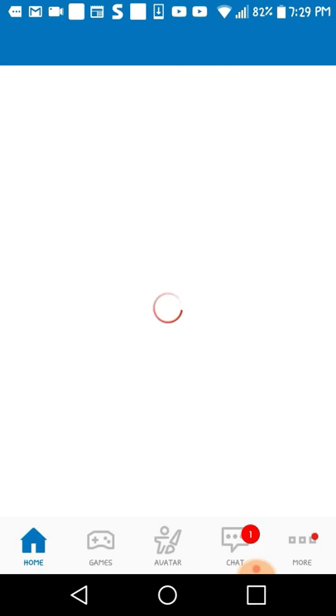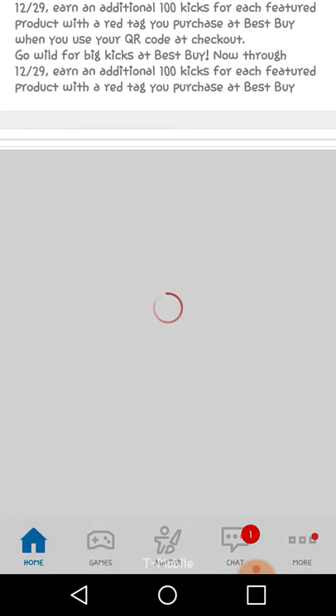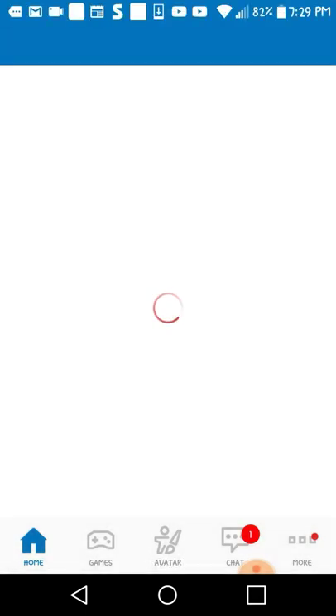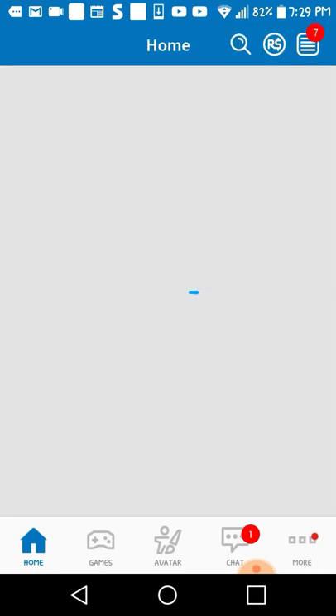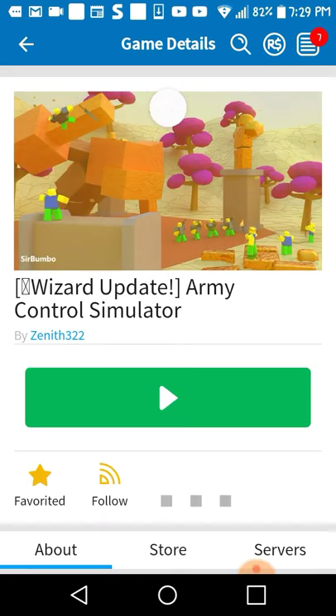I just gotta wait for this to load. It's taking forever. Oh, there we go. Okay, let's see. Here we go. So if you don't know, I'll give you a code for Army Simulator. There's a secret code and it's at the pawn shop.